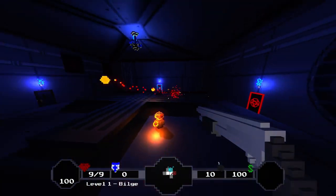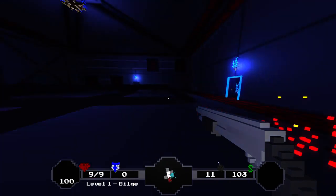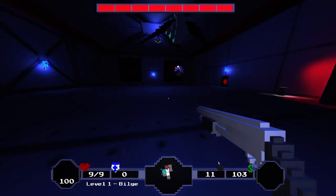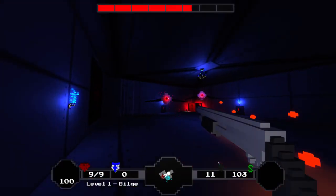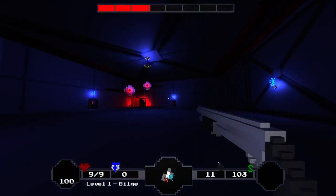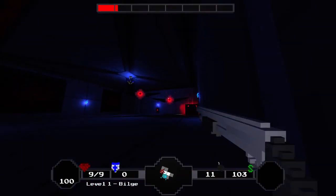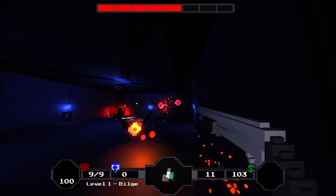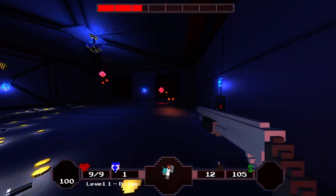There's a fun thing I'm going to show off that's going to be patched very shortly because Mike already knows about it. With any weapon, when you don't have a super weapon or when you do, what you can do is shoot, press shift — or whatever you have super weapon keyed to. Mine's Q. It'll think you changed weapons, but since you don't have another one, you'll still have it out, so you can machine gun your shotgun or whatever weapon. I'm not going to make use of it, but it's a ton of fun.